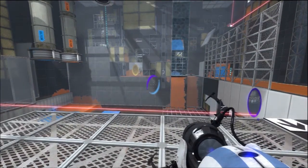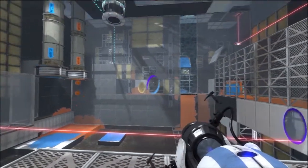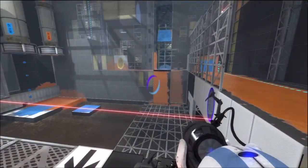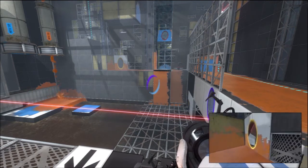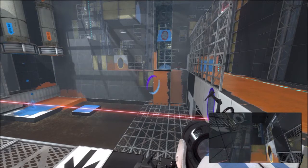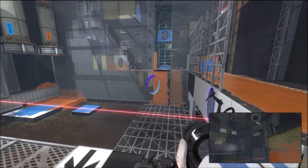So yeah. You put a portal there. Step on the button, or get off, or step on, or whatever. You put a portal there to catch the blue paint coming in, and then you put a portal here so it spits it out right here. You basically super jump up there, and then you press the button, and the cubes start falling.